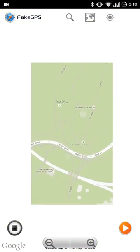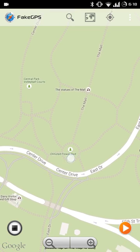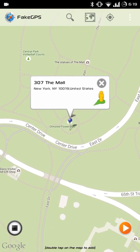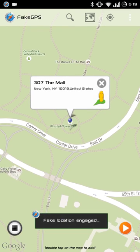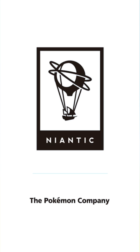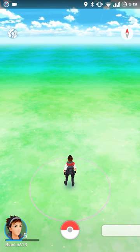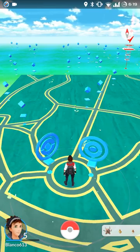Let me show you how to move locations. I'm not going to use my actual location. One of the most popular places to get Pokemon is Central Park in New York. I press the Play button on the bottom and it says Fake Location Engaged. Simply open up Pokemon Go. And here we are — I do not live in Central Park, so this location is indeed working. It's lagging a bit because there's a lot to load in Central Park.